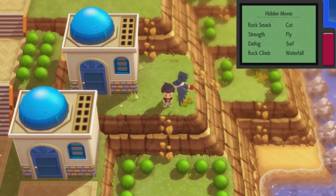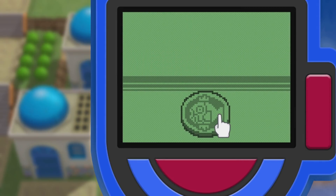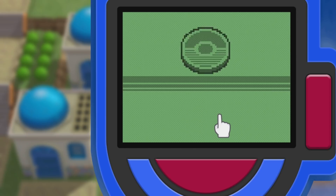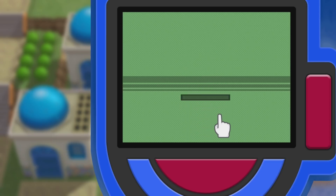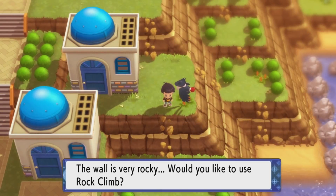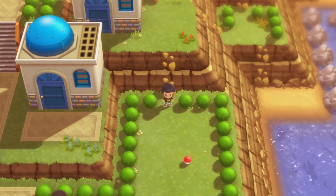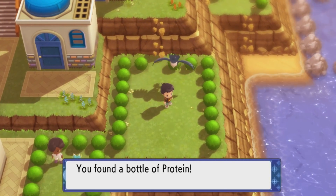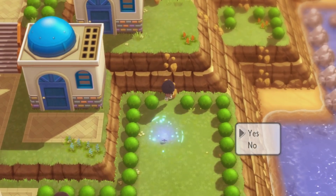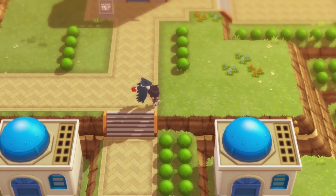The Coin Toss Poketch app - might as well show it. I found it! It's a Magikarp. You just tap it and it flips - it'll be either heads or tails. Kind of interesting. Let's use Rock Climb to get down on this side. There's a bottle of Protein - those are always nice to have. That little section looks like it can only be accessed from the beach on Route 213.